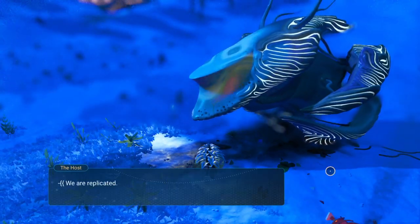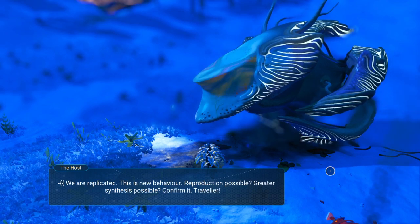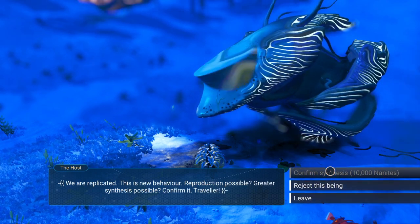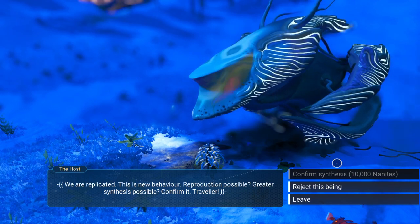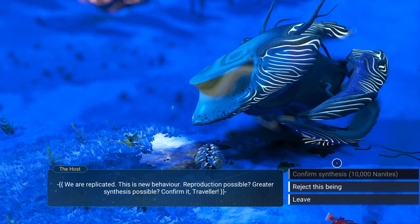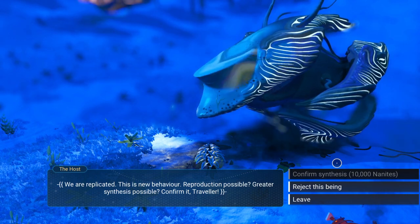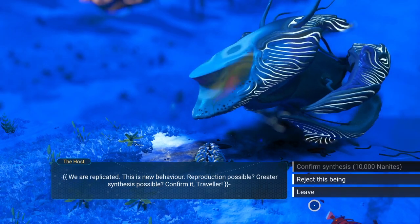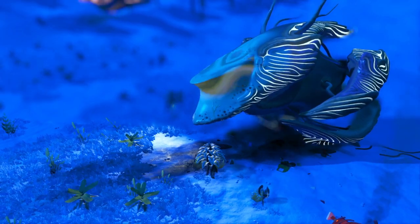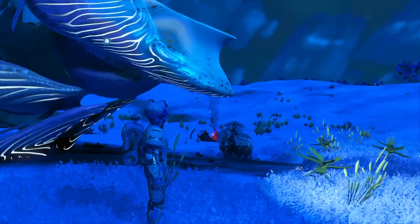So let's go ahead and take it. In order to get different appearances — oh no! Oh no, it requires 10,000 nanites? Dang! Well, this is good — I'm letting you know that it requires 10,000 nanites. I didn't even know that. How many nanites do I have right now? I have 6,000.